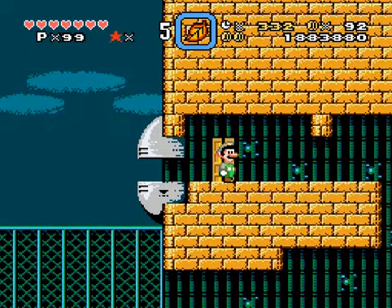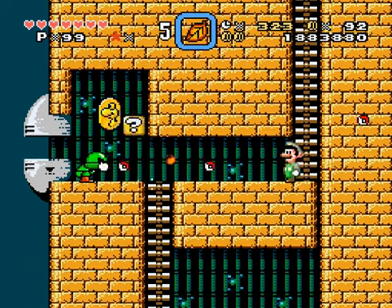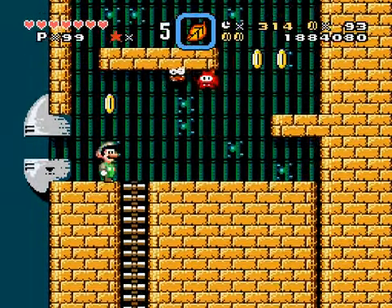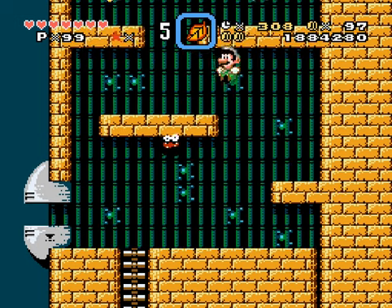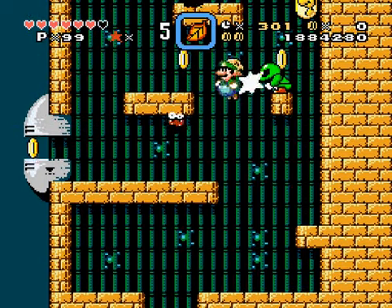I wonder if I get to fight a dragon at the end. They really designed this place a lot like the original Mega Man 2 level, so I'll give them props for that. But I don't know how to create platforms out of item weapons — well, at least Luigi doesn't. How do I pull that off?